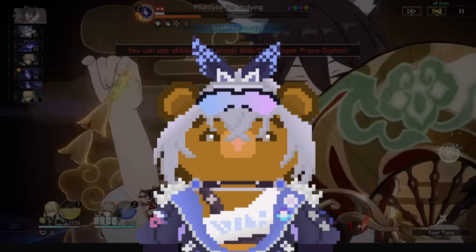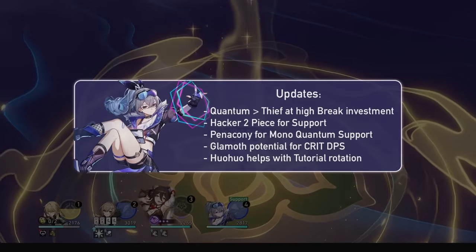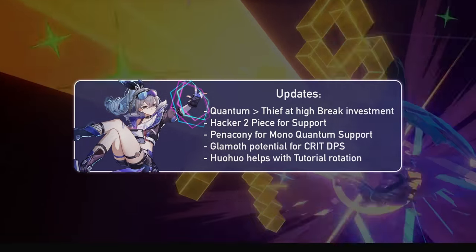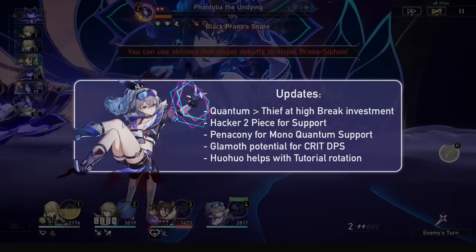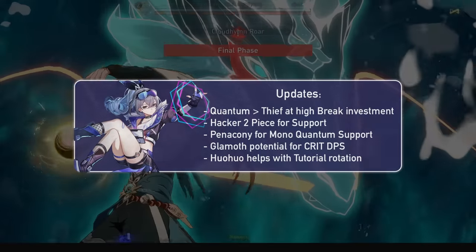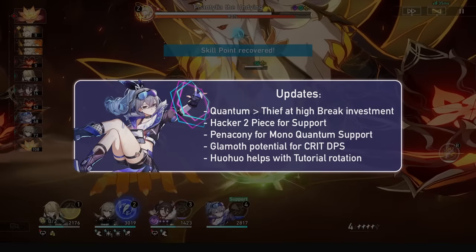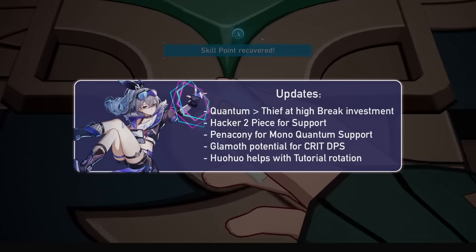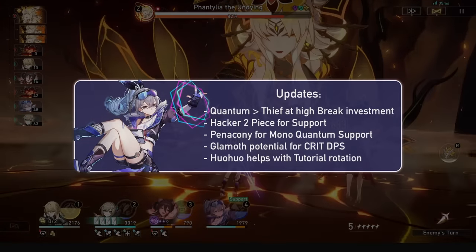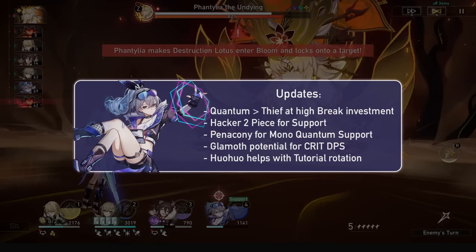That's all that has changed on her builds. To summarize: the Quantum set is now her best relic set at high investment for break effect builds. She can run Hackerspace 2-piece on her support build for extra speed. Penacony is now her best supportive planar ornament when you have a quantum DPS. Glamoth is probably her best planar ornament for crit DPS. And Huahua is a strong sustain that uses Shared Feeling very well, saving the tutorial 3-turn rotation with just one skill used from Huahua.